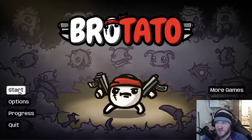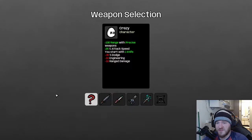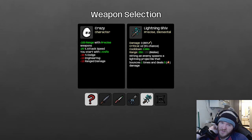Yo guys, what's up? Instapocracy here. Welcome back to some more Brotato. So, crazy starts with 100 range with precise weapons, 25% attack speed. You start with a knife. You get negative 30 dodge — that's kind of ass. Negative 10 engineering, negative 10 range damage. So we're going to be running precision weapons.